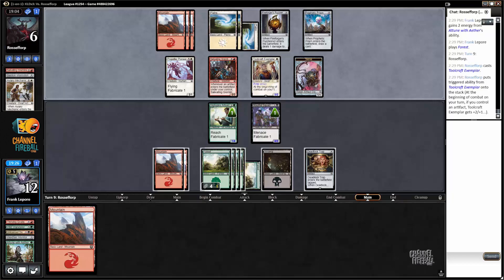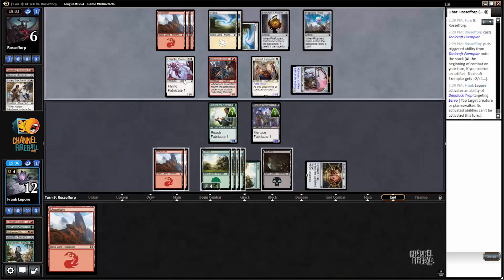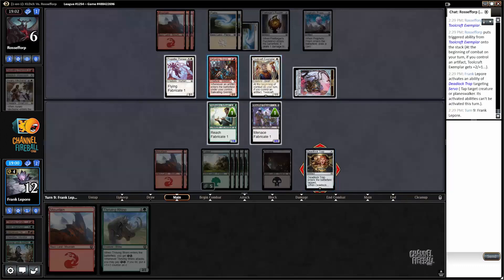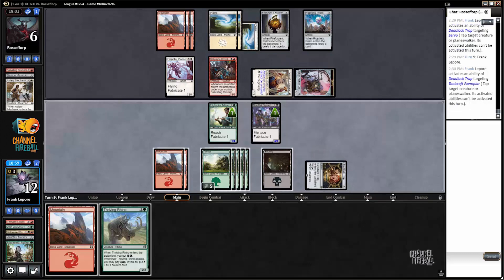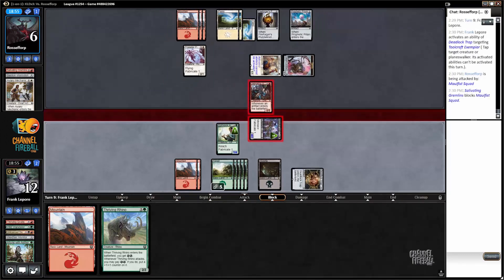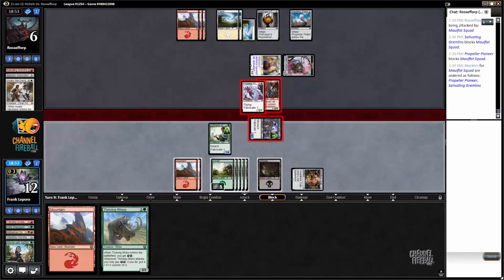All right, the aggression must cease — we go tap this guy. One, one, one, one — we can tap this guy and tap this guy, right? Kill these two. Or we can tap the pilot. Actually, I think we just tap these two, and then these two have to block, right? And then if they double block we kill them both — which is a pretty good deal. I will take that all day.